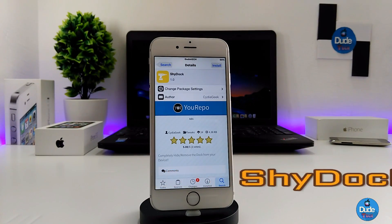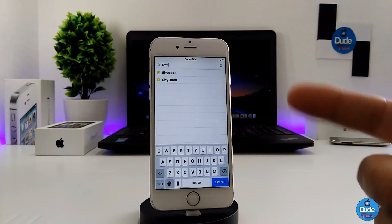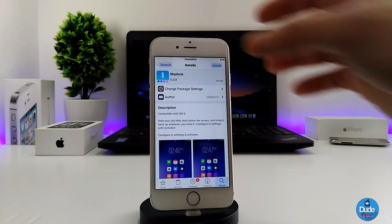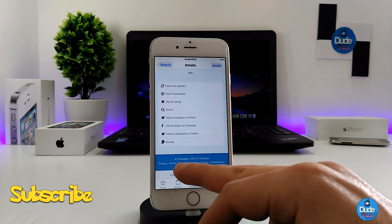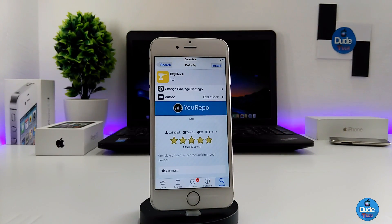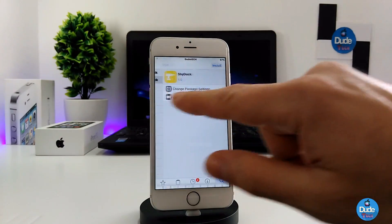Next, what I have for you guys is Shy Dog. This one is under the U Repo because when you do the search you might find another one. The first one is from Big Boss and the second one I'm showing you right now is under the U Repo — you can see the source down there. I'm going to be talking about this one, but it's up to you if you want to download the one under Big Boss.